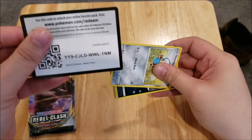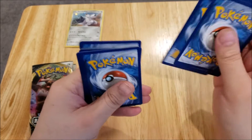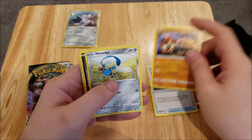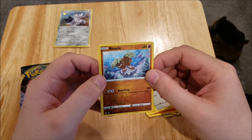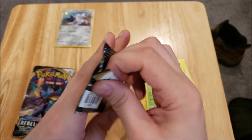Here is the first pack. We have a Darkness Energy, a Hetrum, Cursed Shovel, Phalanx, Honage, Impidimp, Magmar, Electabuzz, Scovit, a Reverse Foil Binnacle, and an Abomasnow Rare Non-Holo.